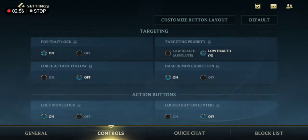Next, we have the Controls section. My Portrait Lock is on. How to use Portrait Lock — this will lock onto the hero you want to target near you.